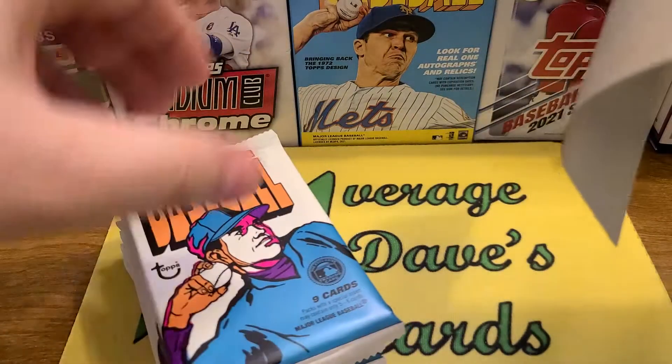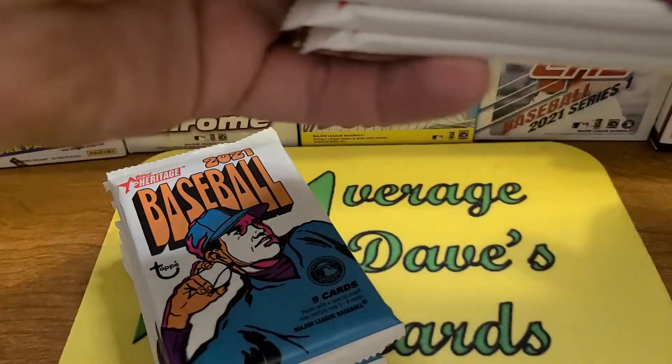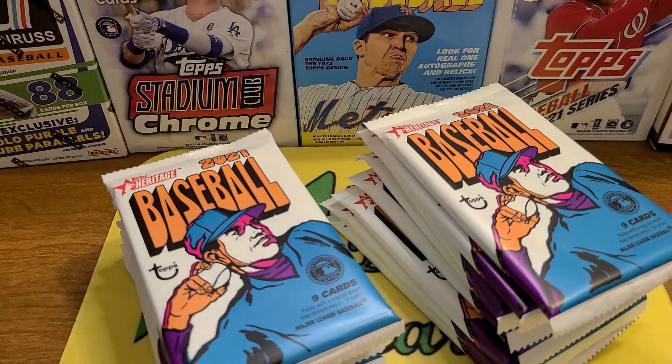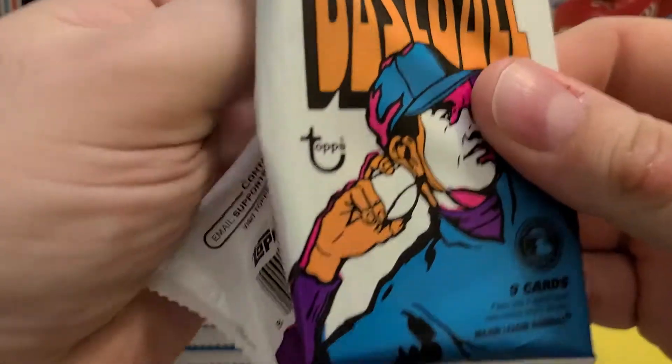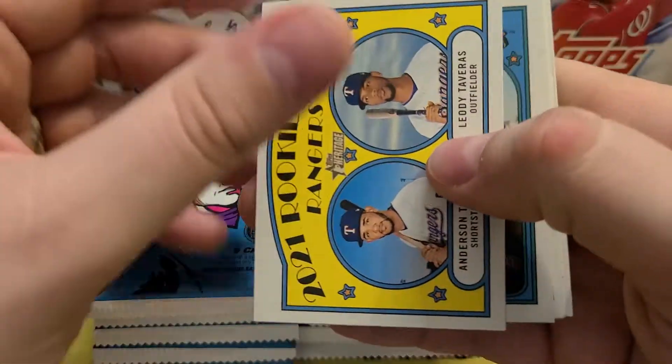These Megas have a ton of cards and packs — 138 cards to be exact, 9 cards a pack. They also have Topps Chrome versions, which I haven't seen yet, which I think might be pretty cool. They are hard to hit, but they also have autographs, and the autographs are on card, which is pretty cool. And there are different variations, image variations, and special things going on, so that's another thing to keep an eye on.